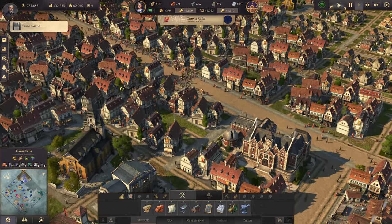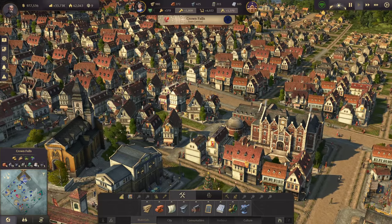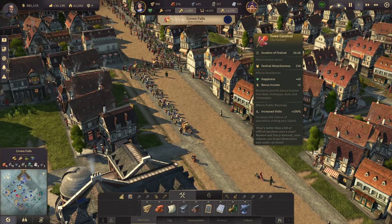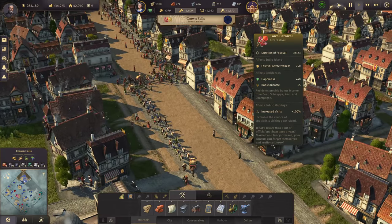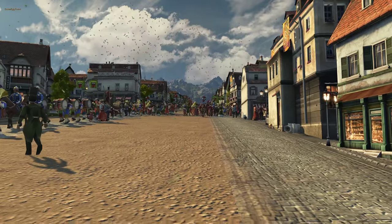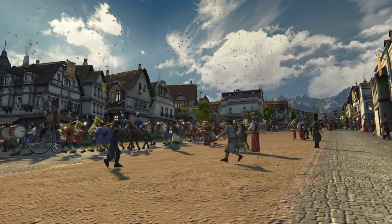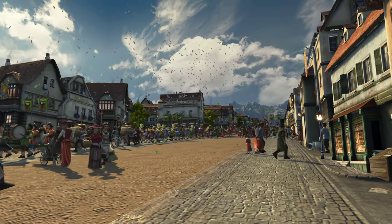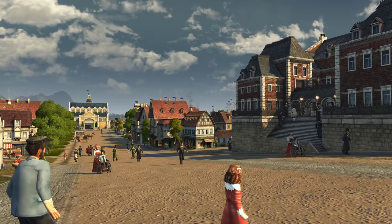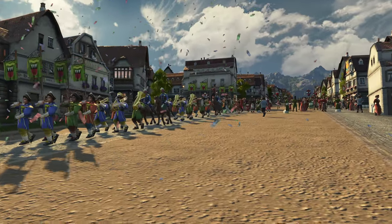Hello everybody and welcome back. We're looking at Crown Falls, our beautiful town, which is looking more civilized than last time. We have a parade here right now — a town carnival. It's not a beer festival or anything like that, but any carnival is good enough. We get lots of resources with it, and you only have those festivals when people are really happy. It's a sunny day, and strangely enough five minutes ago it was snowing, and now it's snowing confetti.